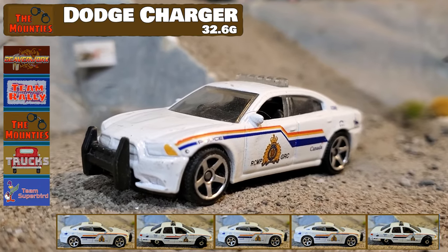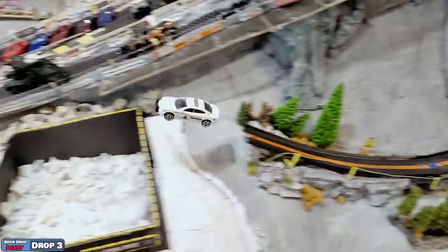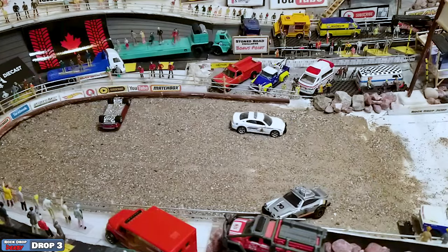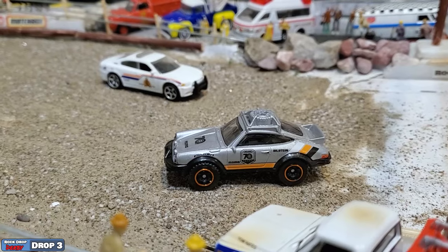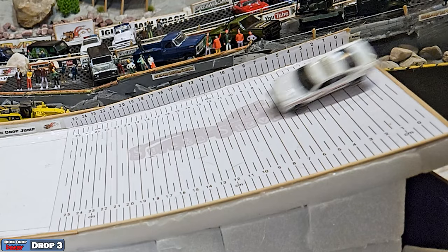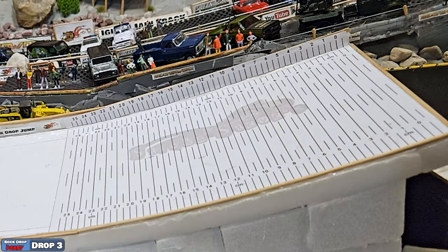The Mounties got their first car loaded up in the chamber. Here it goes — Matchbox Charger down off the ramp, and bang, into the Porsche. Even helped him out, put him back on his wheels. He didn't have any points, but makes an excellent slide out on the end there. Beautiful looking run, and there's that Porsche on its wheels now. Looks like he is down around six centimeters for the Mounties, putting him on the scoreboard.